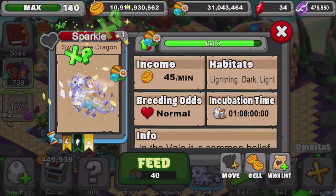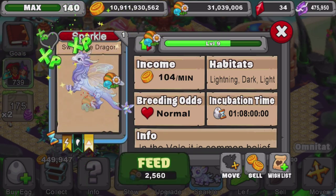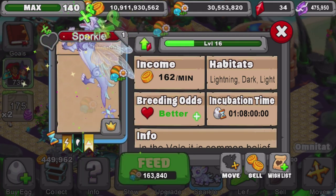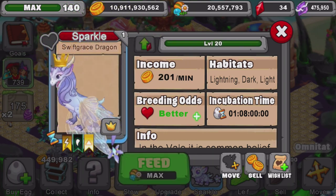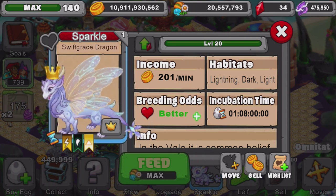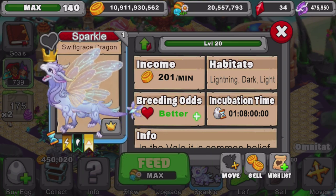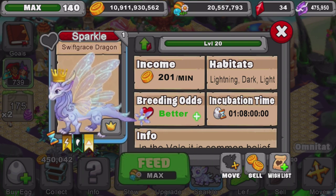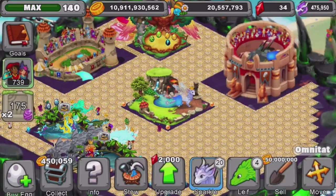Here we go — Swift Grace has a one day, eight hour breeding time. We're just going to take this guy to level 20 real quick. At level 20 Swift Grace will produce 201 gold a minute — 201 gold a minute at level 20. That's not too terrible, that's pretty good. And of course better breeding odds at level 20 as well. One day, eight hour breeding time — awesome, that's taken care of.